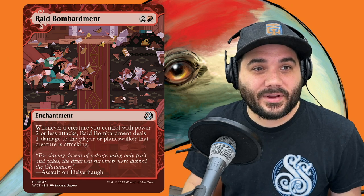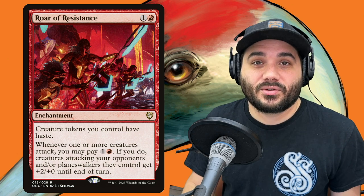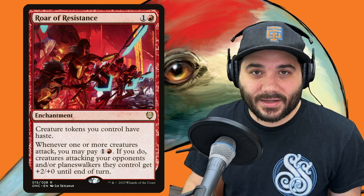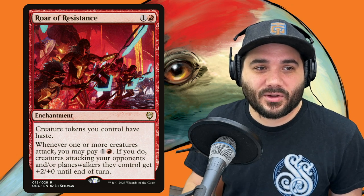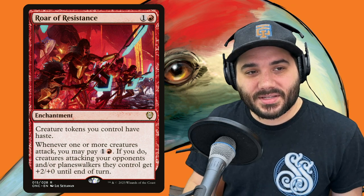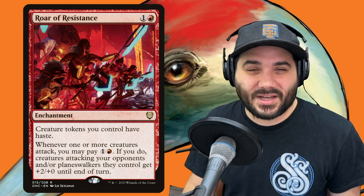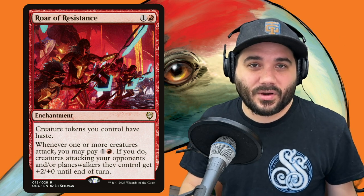Finally, rounding out enchantments, we have Roar of Resistance — 1 and a red. Creature tokens you control have haste. Whenever one or more creatures attack, you can pay 1 and a red. If you do, creatures attacking your opponents get +2/+0 until end of turn. So it's something you can pay into and buff your board enough to potentially finish off an opponent or win the game.